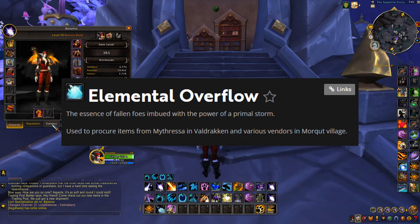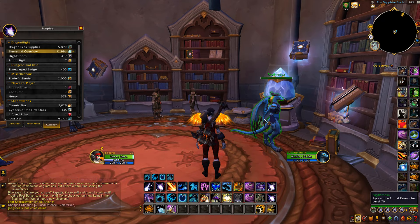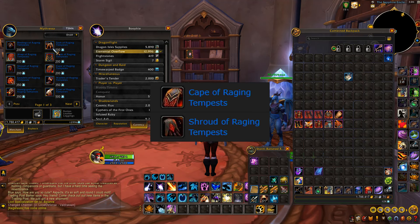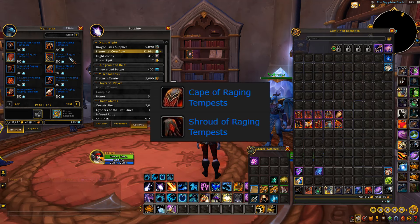So you're going to need to know a few things to actually do this farm. We're going to be farming elemental overflow — this is one source of the raw gold. You'll farm up a whole heap of the overflow and then come to this vendor and buy gear, then resell the gear straight back to the vendor for raw gold. You will farm a whole heap of elemental overflow within an hour.